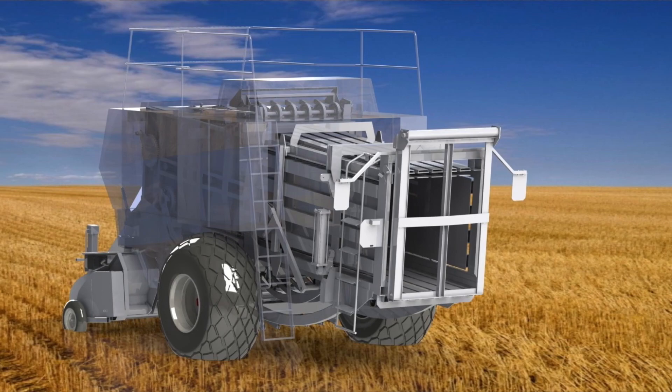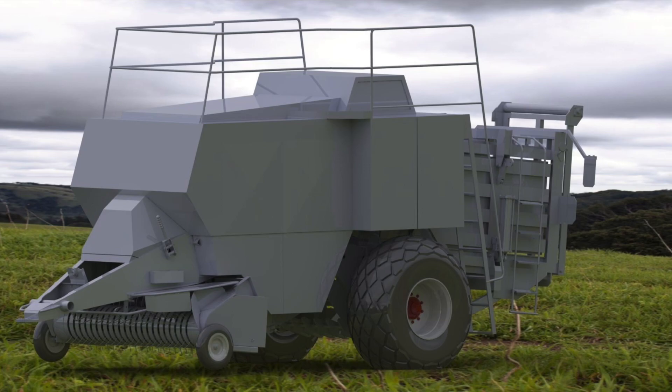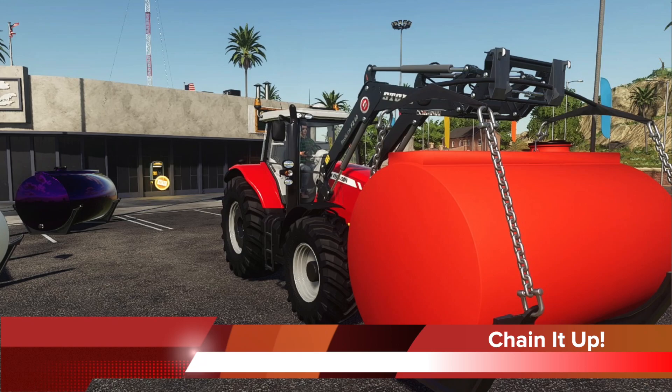4D Modding are working on the design of the knotters on their Hesston 4900 square baler. This mod has been in the works for quite a while and keeps getting better every time they update us. My assumption is this will be the most detailed baler we've ever seen in Farming Simulator 19 once it's released. Platform information is unknown at this time, and for 4D Modding that is tough to speculate on as well.